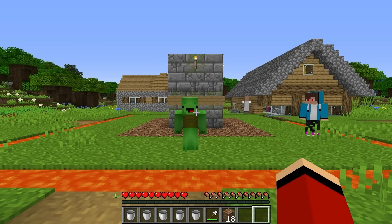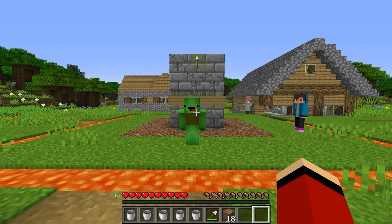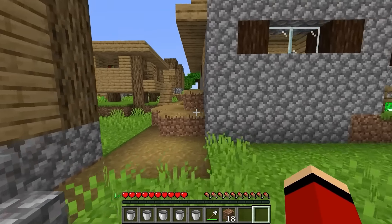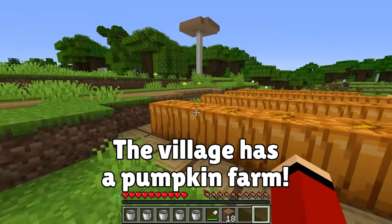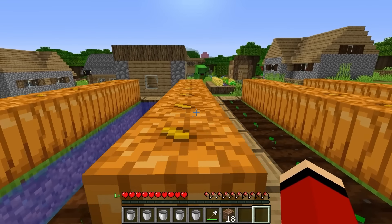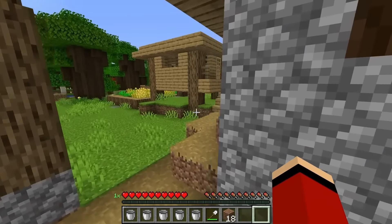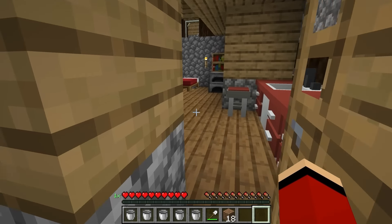They drop the giant enderman using the pitfall trap. They jump down into the water below to check. The giant enderman is gone — it fell into the void. Their village is saved!